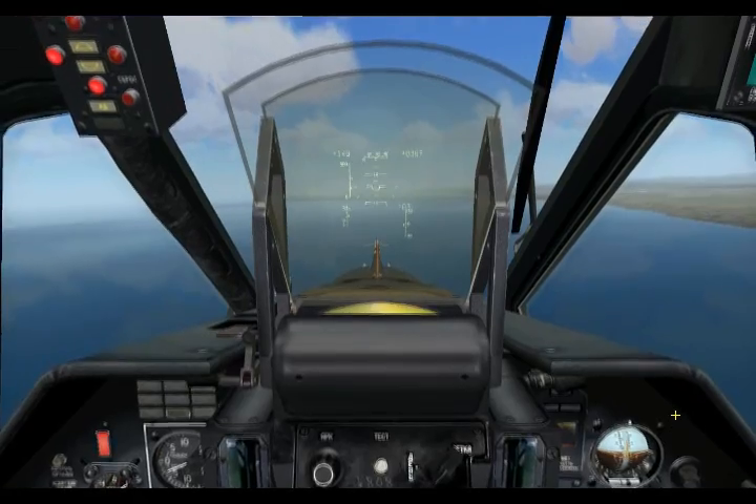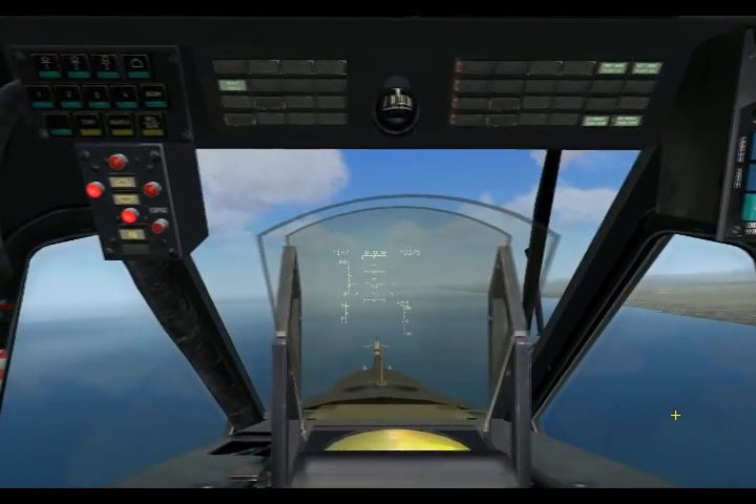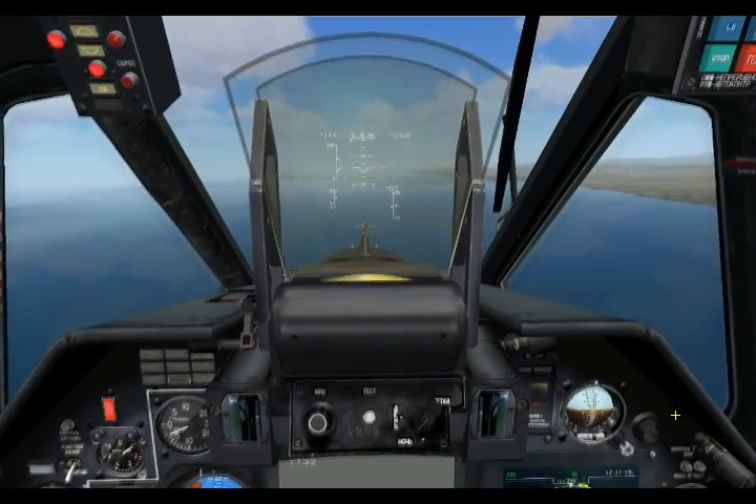So this has been a little overview of the defensive systems of the Black Shark — the LWR and the UV-26. I hope you enjoyed this and I'll see you next time.